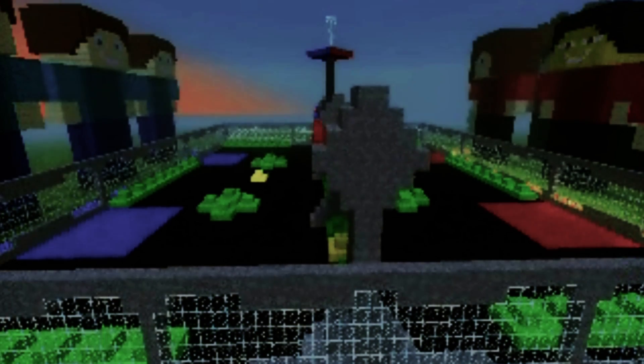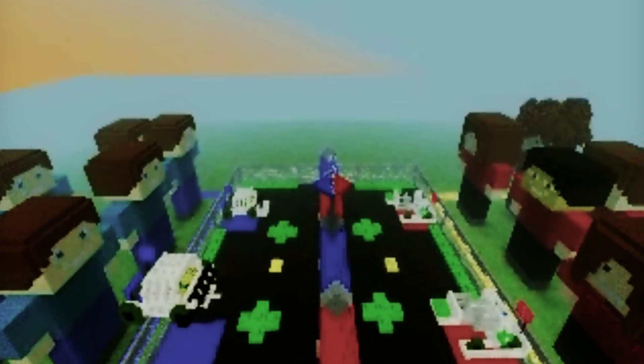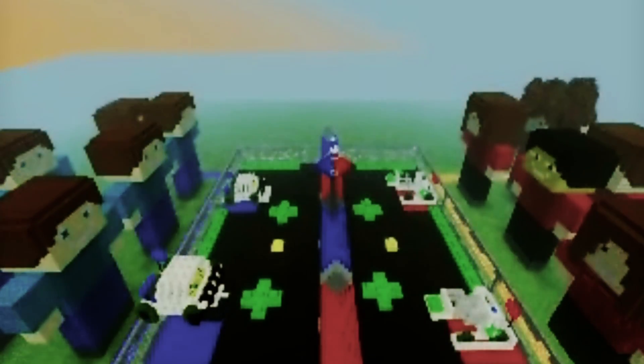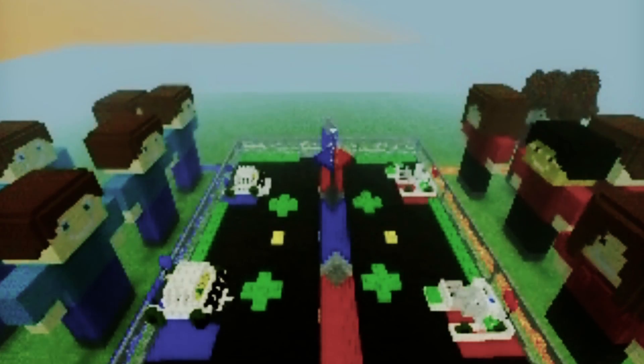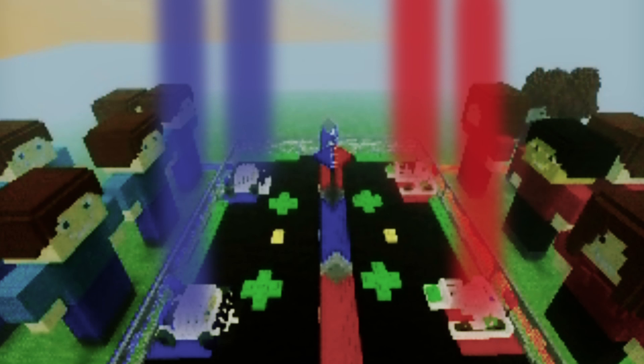L'objectif du jeu est de marquer le plus de points possible en plaçant les sacs dans les buts. Les robots commencent la partie sur les Floor Goals. À la fin du match, l'équipe dont le plus de robots se sont replacés sur un Floor Goal de leur couleur obtient 10 points supplémentaires.